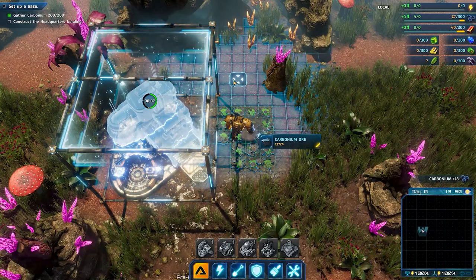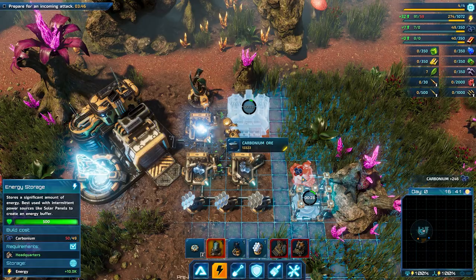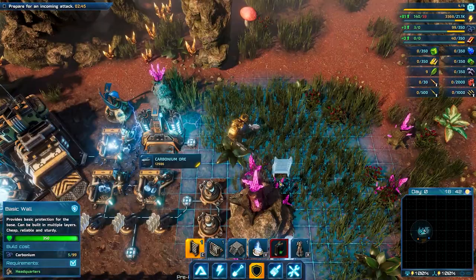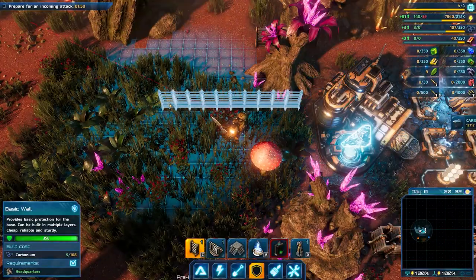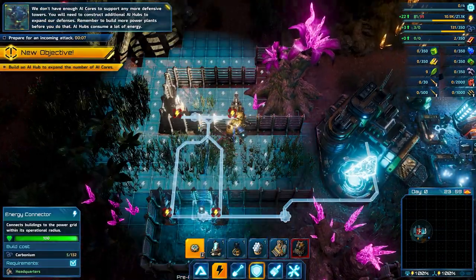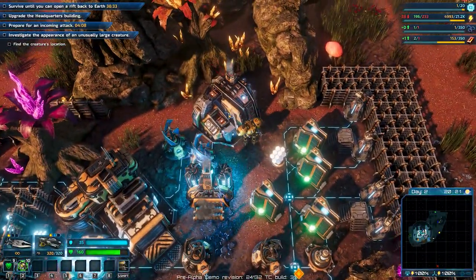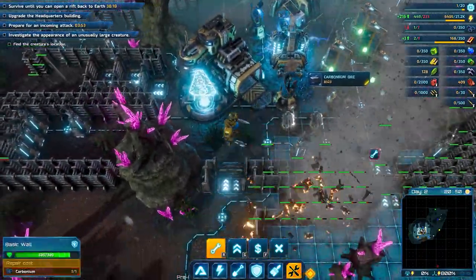We started this one by not running too far from the starting area, and getting the basics of war production and power online as quickly as we can. Then I got to work on boxing in our base with multiple layers of protection, using the land to our natural advantage. I also tried to create a type of hot gates here, by making an indent in the walls with turrets on both sides to rain down the pain. At some point, I learned about the weather — not the 60 degrees on Sunday type of weather, but natural disasters such as tornadoes that are coming to steal your home, or more accurately, your power connectors.